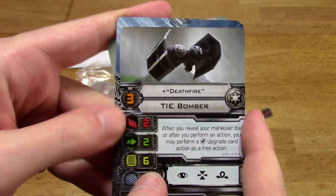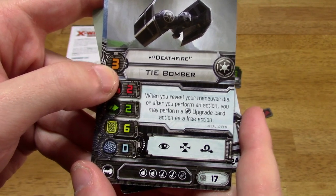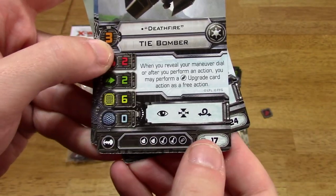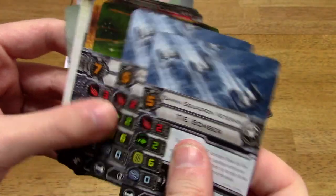Then you've got Deathfire, who has a pilot skill of only 3. When you reveal your maneuver dial, or after you perform an action, you may perform a bomb upgrade card action as a free action. Cost of 17. And then you've got two Gamma Squadron veterans, pilot skill 5, cost of 19, no special abilities.